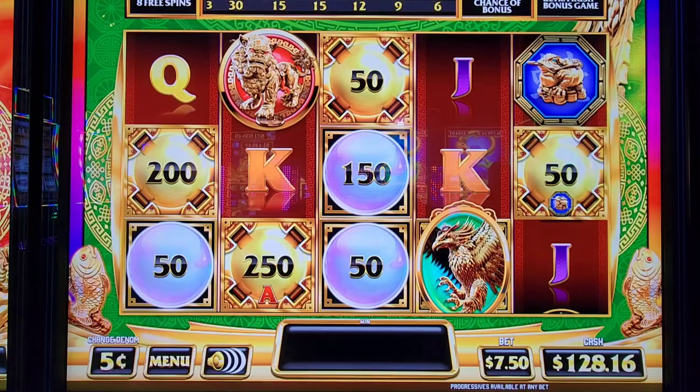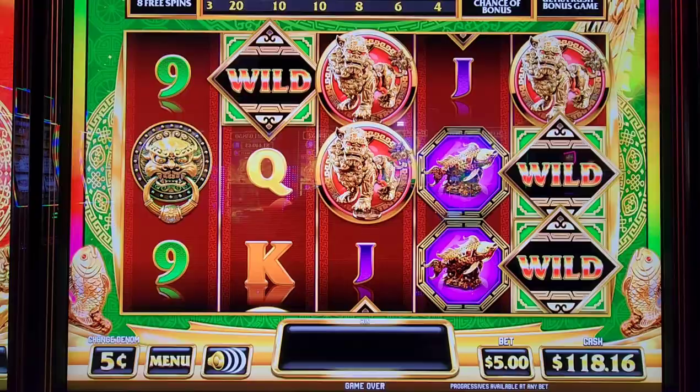Let's try some five-cent denomination — some $5 bets.